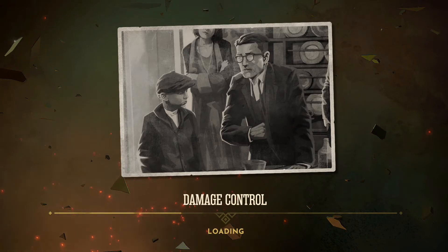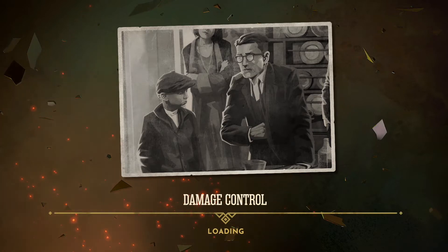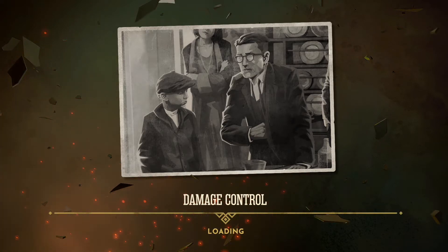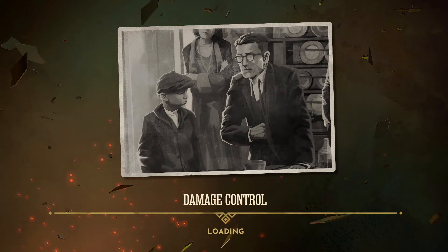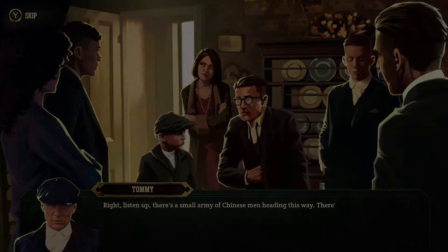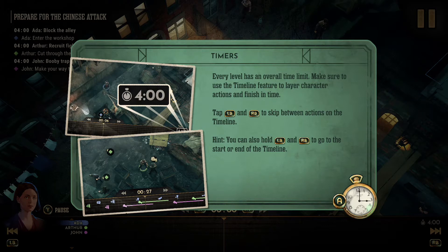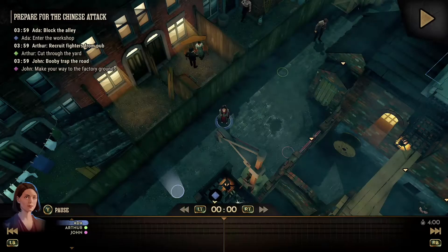I wonder who we'll be controlling this time. It looks to be when Polly's son got into a bit of trouble and they had to ship him off to New York, if I'm correct in saying so. Might be a spoiler if you haven't seen it. A bit battered and bruised. We're going to blitz through and not going to read every last bit. Right, looks to be 3 characters we're controlling here.